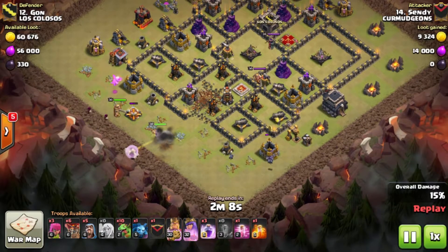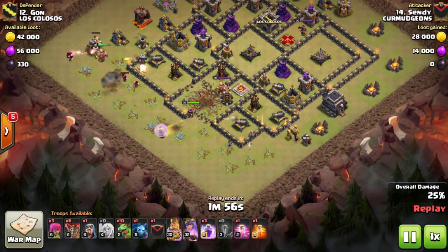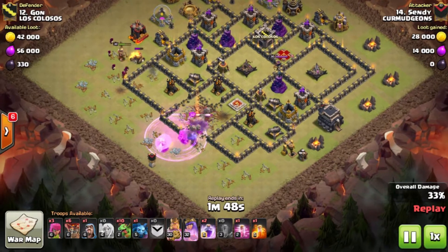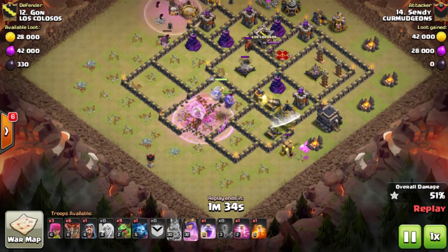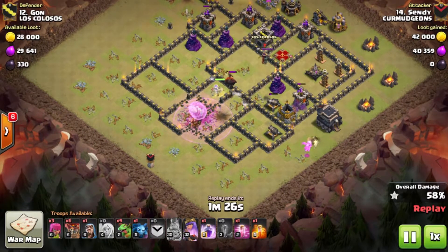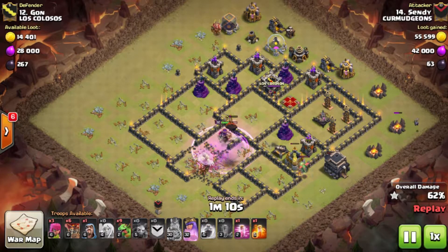He starts off with a couple of minions around 6 o'clock and another minion up around 9, starting his Queen Charge right in between those two funneling troops. Those minions do a lot of work. He drops his king early, using a couple of wizards to help funnel the king as well. A quake opens up a nice entrance for the queen to walk in and take out all 4 air defenses relatively easily. He then drops his bowlers to go inside the core.